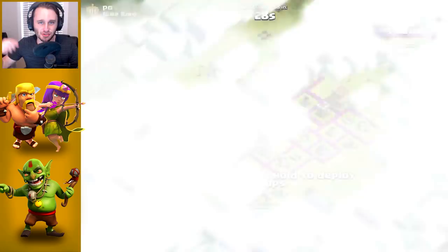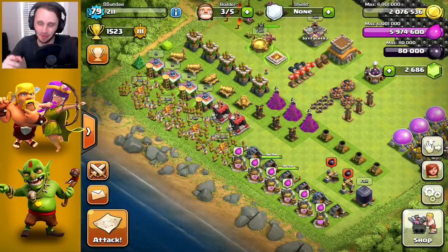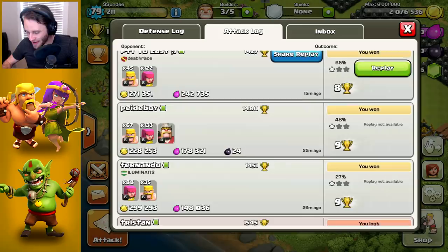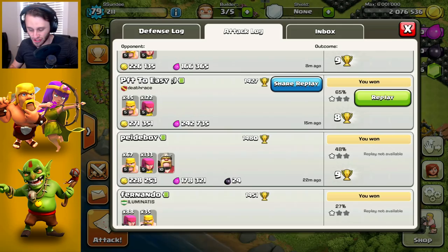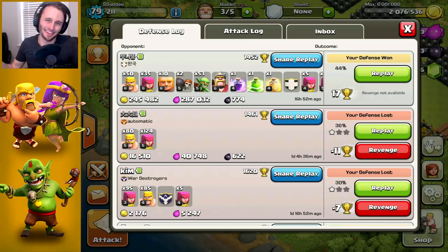Alright, so we're currently over 2 million gold. We need a little under 1 million gold left before we can go to Town Hall 9. My recent attacks have been 299,000, 228,000, 271, 226,000, and 210. They're good, don't get me wrong, they're good, but I'm not gonna record unless I see anything over 400,000. So let's keep looking.